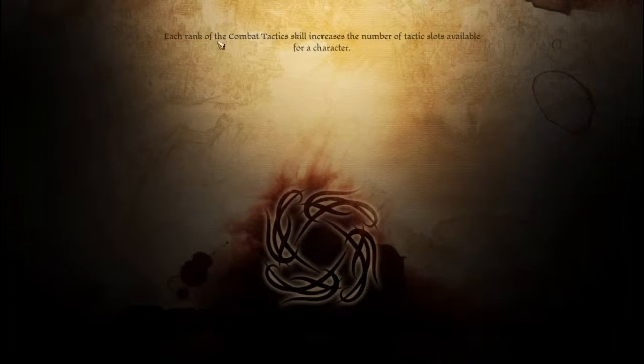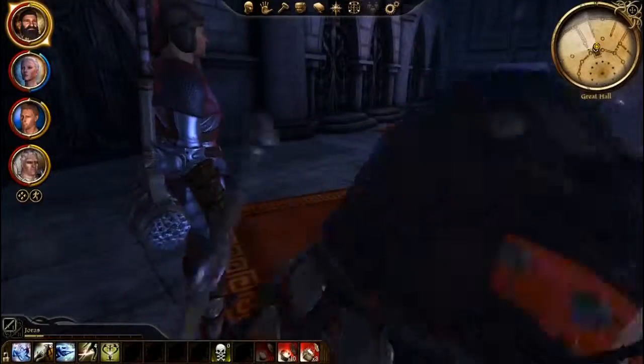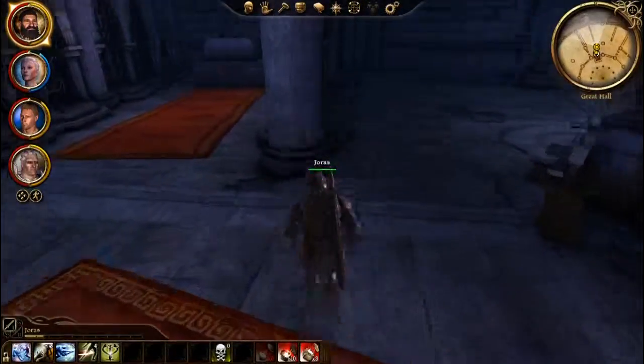Each rank of the combat tactic skill increases the number of tactic slots available. Okay, what do we have in here — we've got a door to open and a chest.